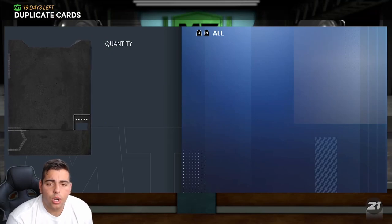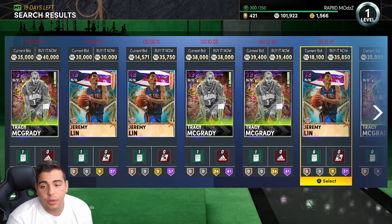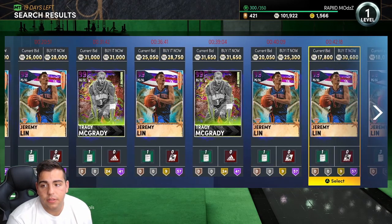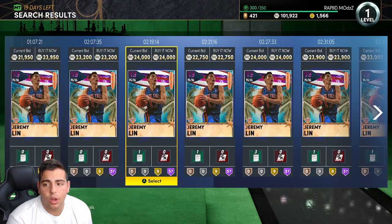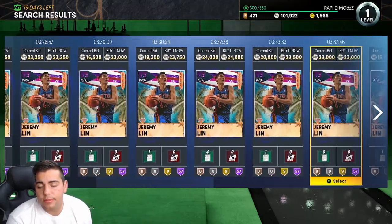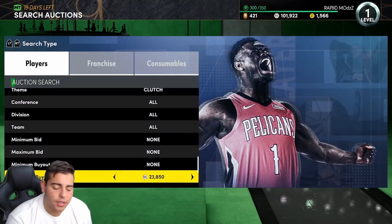We're going to go over Dark Matters. Since the game is coming towards the end — we have like two months left, maybe a month — wow, Tracy McGrady Galaxy Opal is like 30K, and Jeremy Lin is under 25K. This is pretty crazy. So if you guys want, you could try Dark Matter cheapest, but it's kind of ruined now. Literally every Dark Matter is cheap now. If you didn't sell your squad, you kind of took an L — everything dropped in value.